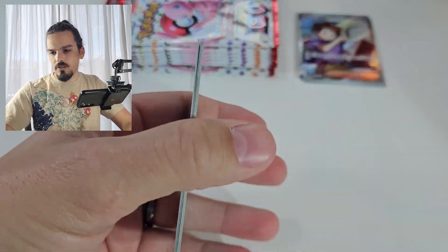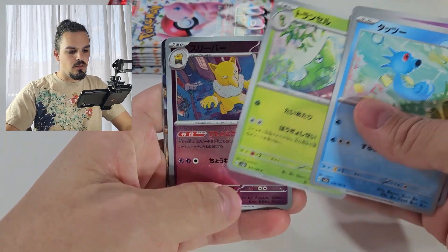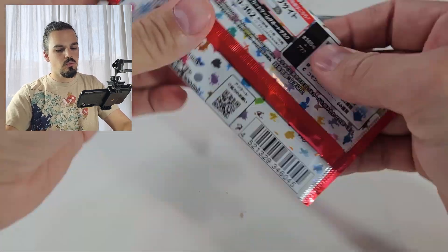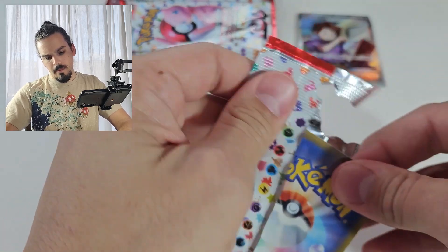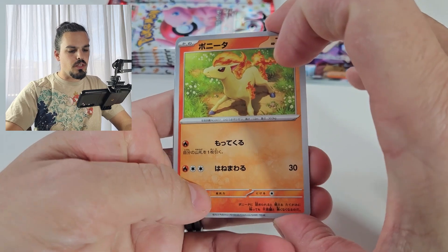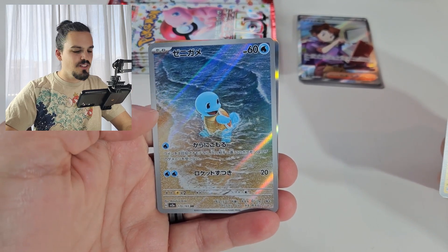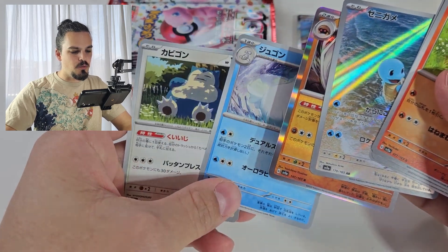Otherwise I'm going to have to wait until the English release to find out what the belt is. Metapod. Hypno. Golem EX. And a Kabuto. As I'm sure you will find out from our Obsidian Flames release — everybody, oh my god, Squirtle! Squirtle! So good. I've already got the Wartortle but the Squirtle is so cute. Kabuto, ooh, Snorlax — very very very cool.